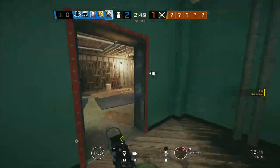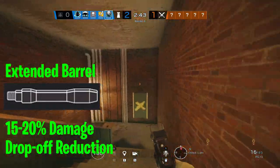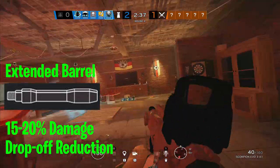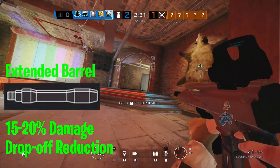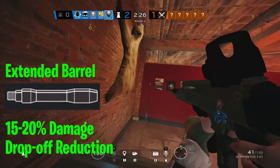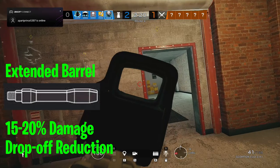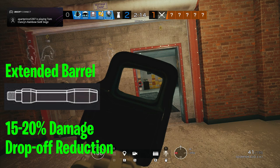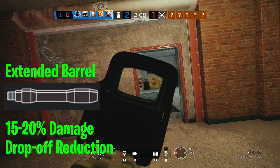The last attachment is the extended barrel. This does nothing to mitigate recoil — all it does is reduce the damage drop-off of the weapon by 15 to 20 percent. Whether you run it really just depends on whether you can control the recoil. For example, the P10 Roni has so little recoil that I'm comfortable running an extended barrel on it, but you won't see me running it on the SMG-11. This is an attachment you'll have to test for yourself — try the weapon as you normally would, then try it with the extended barrel and see if you can still maintain recoil control. If so, go ahead and run it.